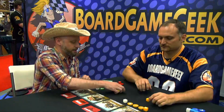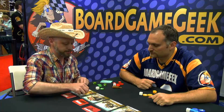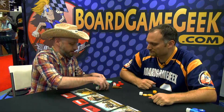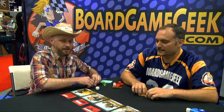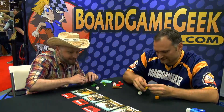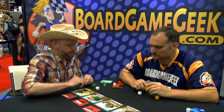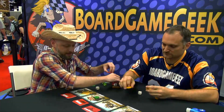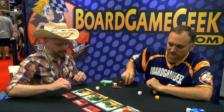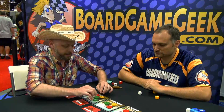At the beginning of each round the first player grabs this marshal badge and pops it on one of the locations — that tips off the law so nobody will go there that round. Then each player takes their tokens face down in secret to indicate where their characters are going, and pops them down one at a time at a location. Once everybody has placed around all the locations we end up something like this, then we flip them all over and see what the lay of the land is.